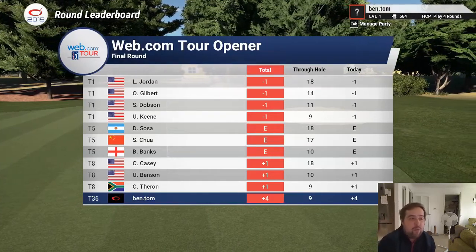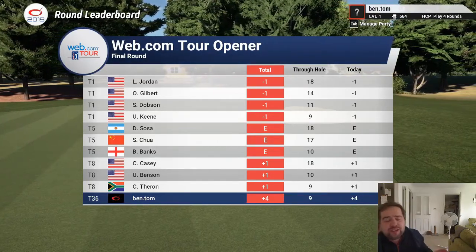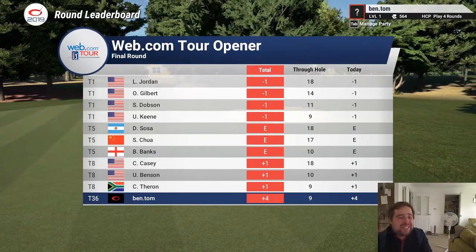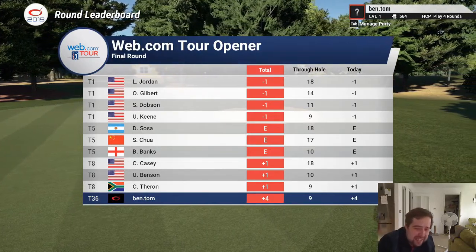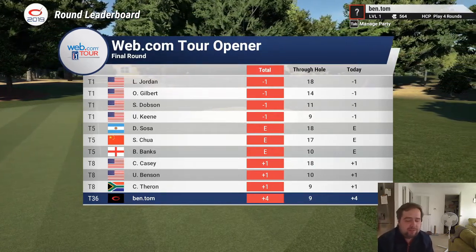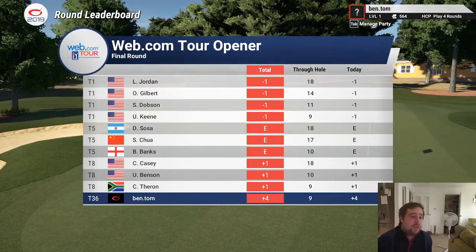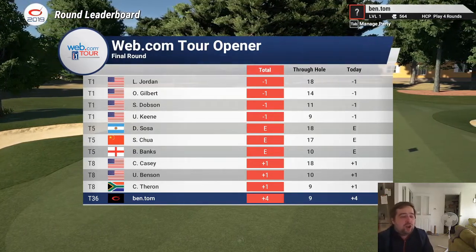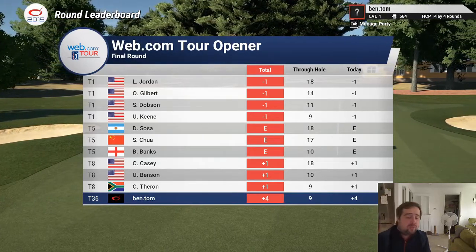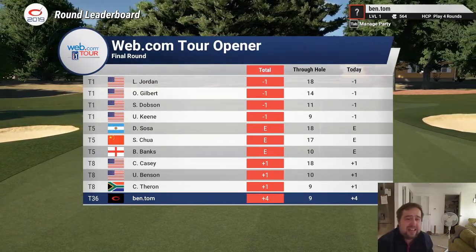Welcome back. You join me at the web.com tour opener at TPC Southwind. We've just finished the first nine holes and we're just going to do the second nine holes. As you can see, we're not doing particularly well at the moment — we're in position 36 and we're plus four strokes, which is terrible. But at least we're 36 out of 150 odd players, which for me is amazing. You've got Jordan at the top, Gilbert, Dobson and Keen all tied for first with one under par. My aim in the last nine is to hope and pray I can get a couple of birdies and get somewhere nearer to them.